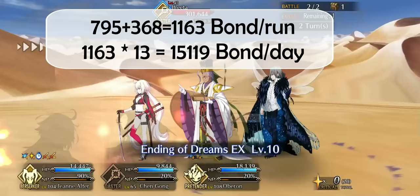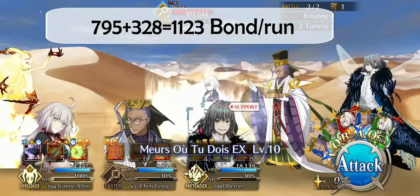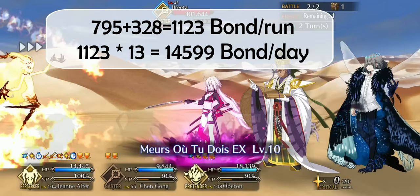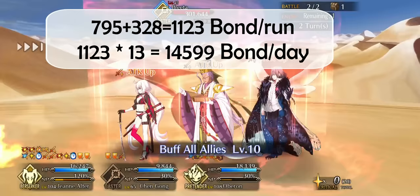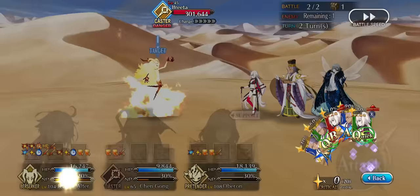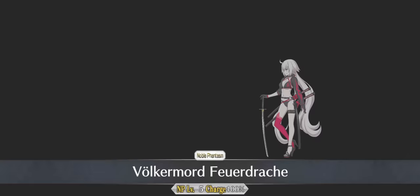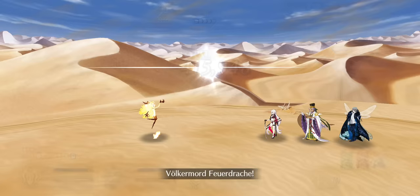Doing it with 5 CEs, you still get 1,123 per run and roughly 14,500 per day. So even novice players can farm materials as well as enjoy bond farming, to aim for their favorite future banners.